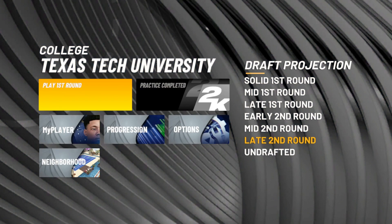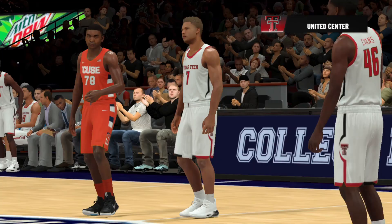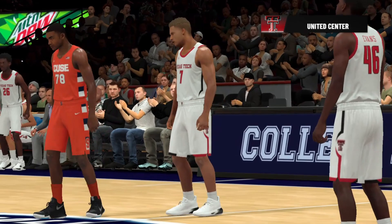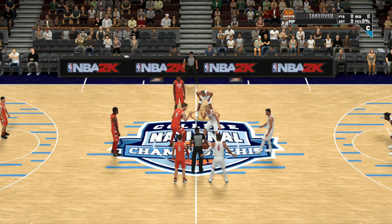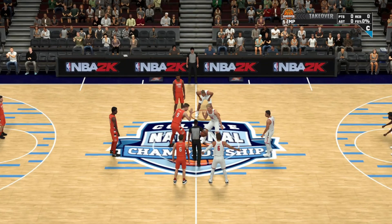Here we are getting ready to play the Round 1 game with the Texas Tech Red Raiders. Let's get started with the action as we get into Round 1 of the college March Madness. Here's MP on the court — he was the starting small forward. We're up against the Syracuse Orange in our first matchup. MP will be guarding their best small forward.